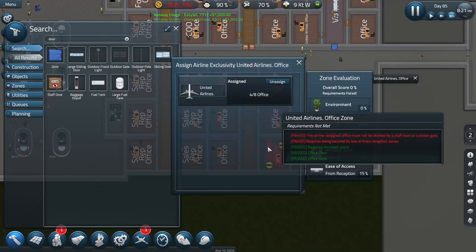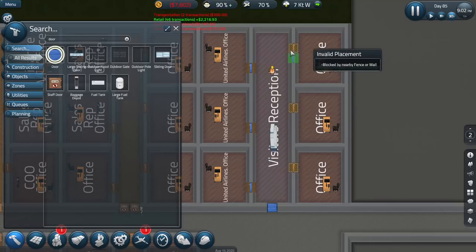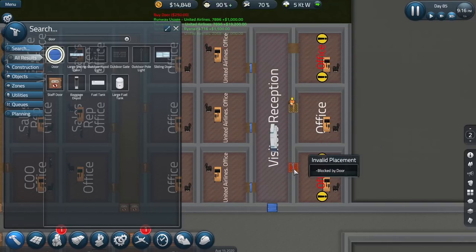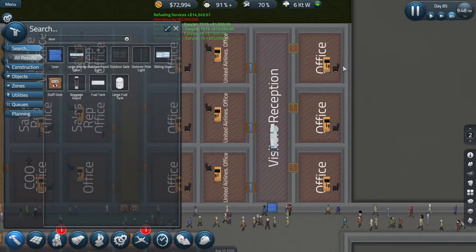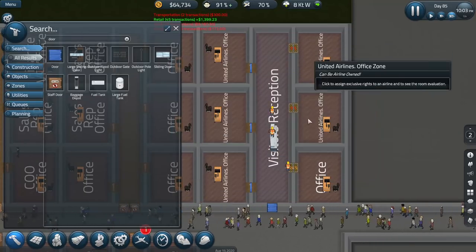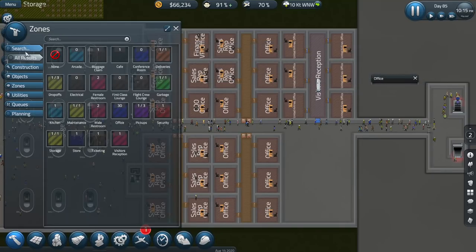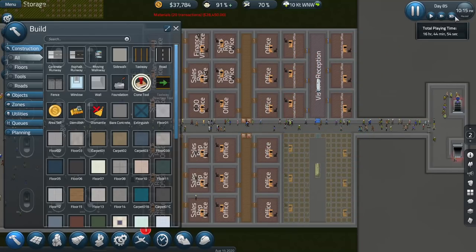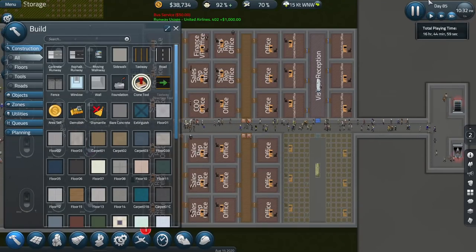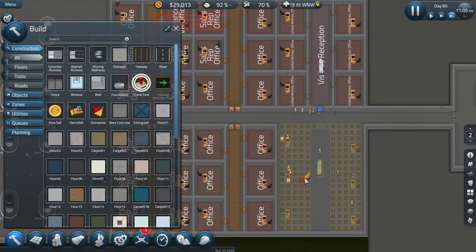We got there in the end - it was a pain but we figured it out. I didn't know this was a thing before today. Eventually we'll set up a proper designated zone for all the airlines to have their own versions of this. Dismantle, dismantle, let's go. Fast forward to get rid of the doors and get this all done before they start crying at me. I need a new security person for that reception area. Assign, assign, assign. That is all done for that area but I need two more.